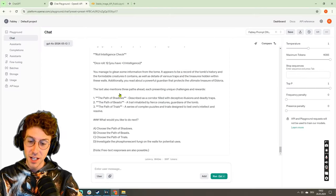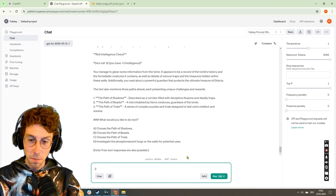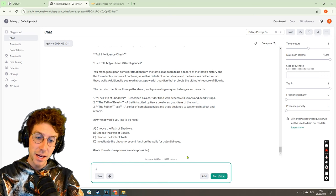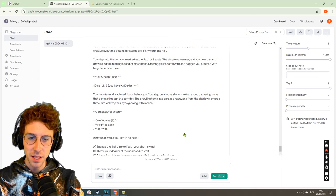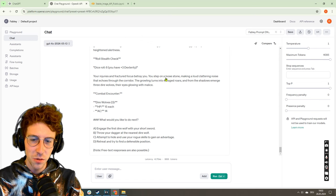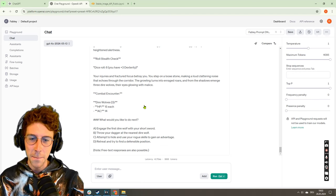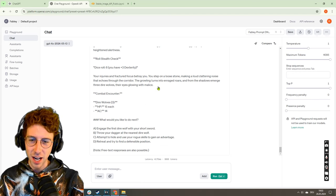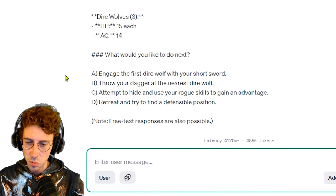We have been hit by enough darts and we're just going to check out the Path of the Beasts. Maybe I will come back and see what the Path of Trials would have looked like. So we're going into the Path of the Beasts, drawing our short sword and dagger. We roll a stealth check — oh that was bad. Your injuries and fractured focus betray you. You step on a loose stone making a loud clattering noise. Combat encounter — dire wolves, three of them, glowing with malice in their eyes, with 15 hp each.